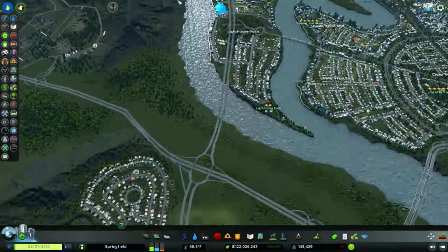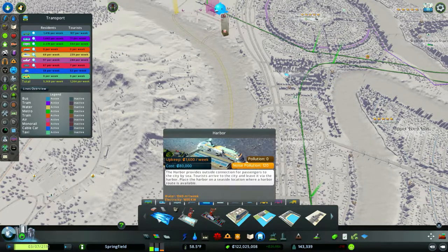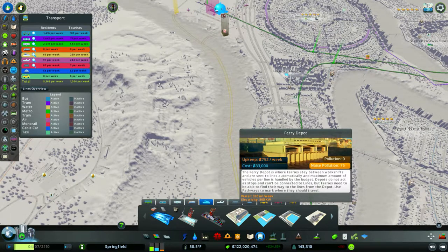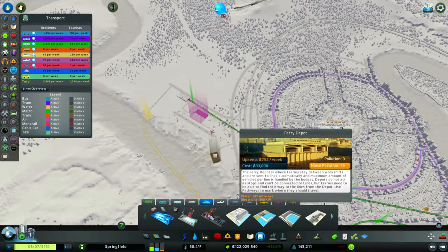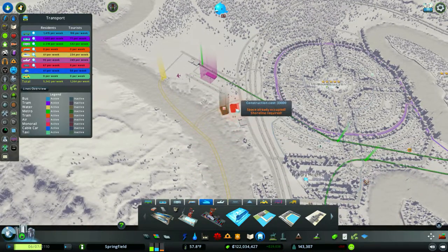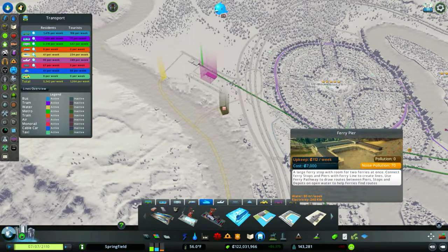In order to do ferry boats, you need to have a ferry depot — that's where ferries stay between work shifts, kind of like the tram building. I put it right here between the airport and one of our recycling centers, with a little road off the main road. Then we have ferry stops that fit in a canal easily — you connect ferry stops and piers. We also have a ferry pier which can contain two ferries at the same time. I put a ferry stop right at the airport, where people could come in and walk over.